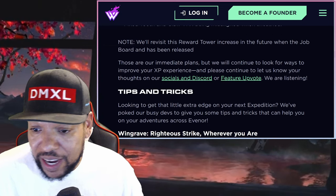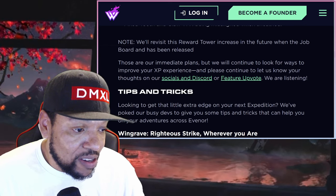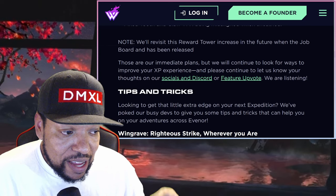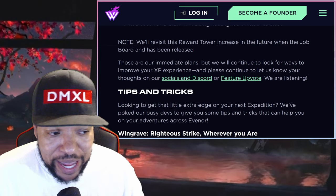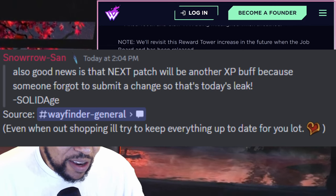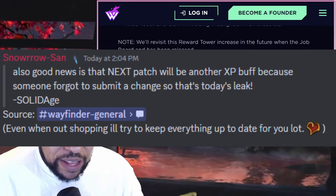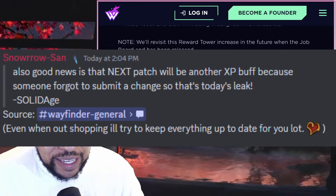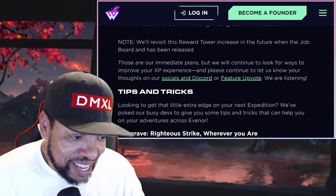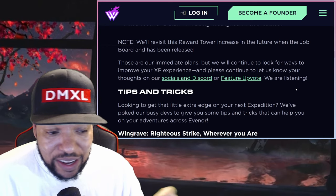There were some more things in the Discord that they mentioned. Apparently there was something that was supposed to be in this patch — another XP buff that didn't make it in. It's going to be in the next update. Also, good news: the next patch will include another XP buff because someone forgot to submit a change. So there's going to be even more XP coming into the game.